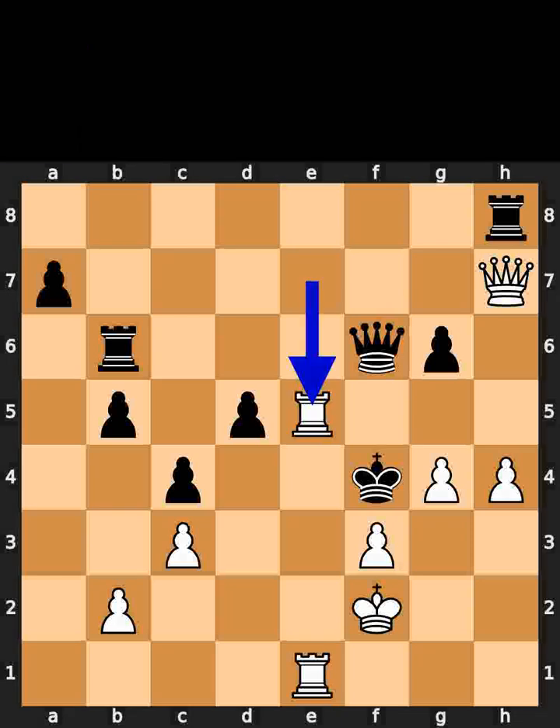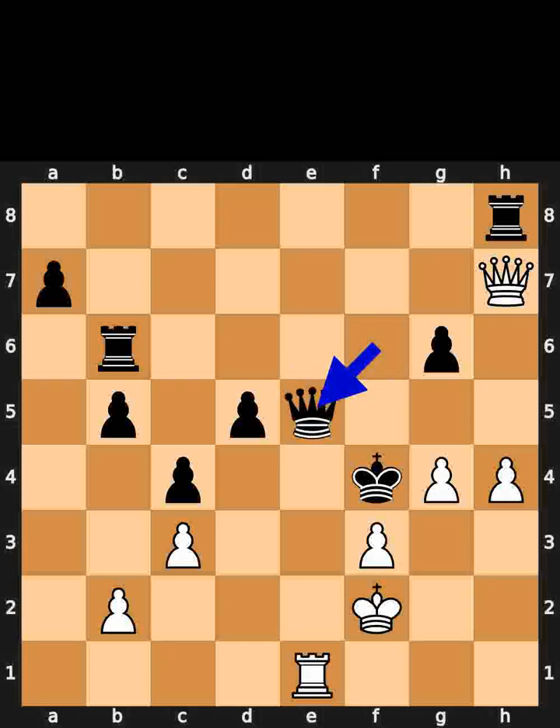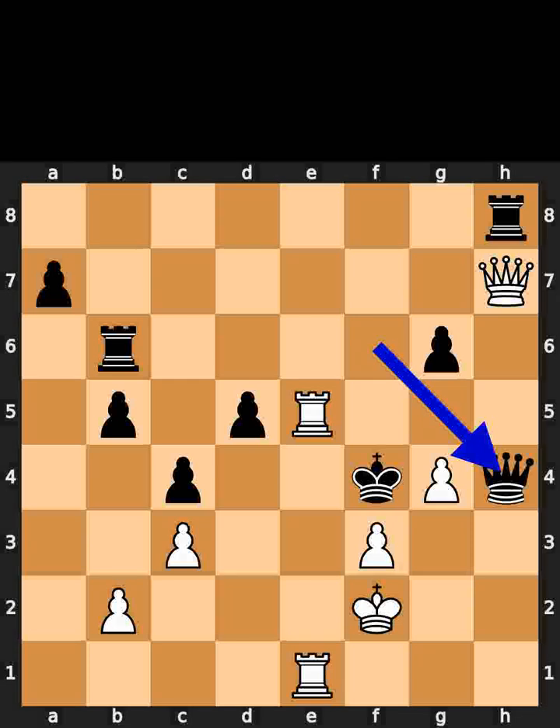White takes the pawn on e5 using the rook. Black takes the pawn on e5 using the queen. If black takes the pawn on h4 using the queen with check.